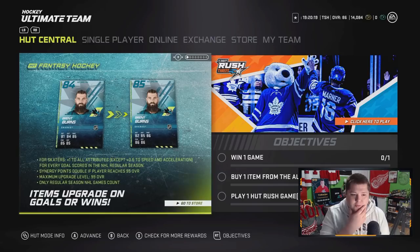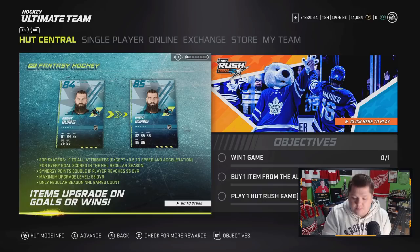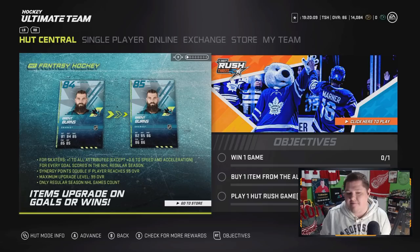We're gonna go through all the cards here today. They dropped it a day earlier — I wasn't expecting it until tomorrow, but here we go. First thing you need to know: every time they score a goal, they go up in overall, except for their speed and acceleration, which will only go up 0.5. That's how they do every upgrade — nothing different. Synergy points will double when they reach 95 overall.